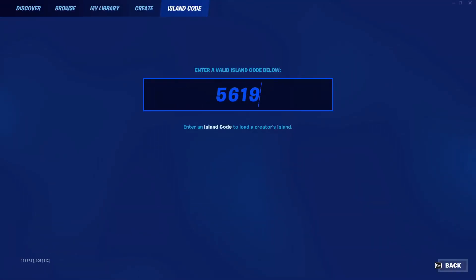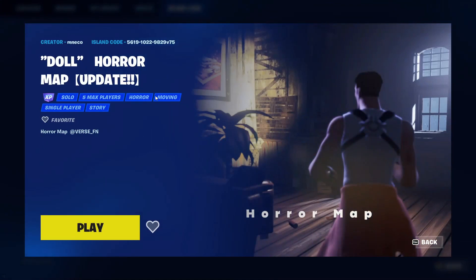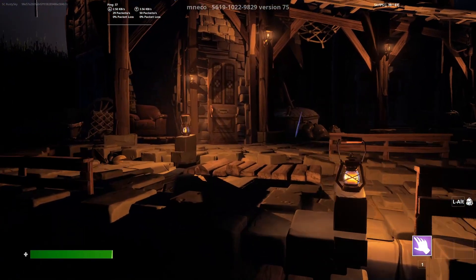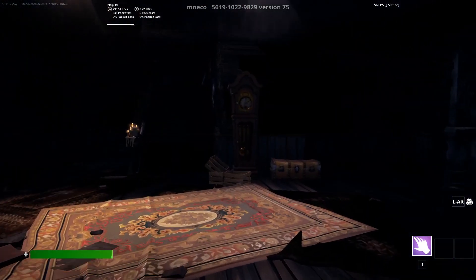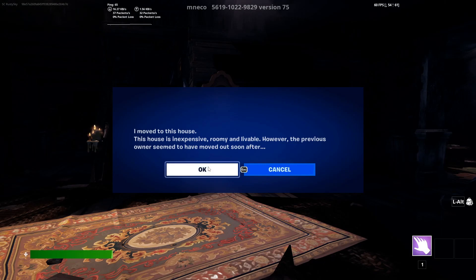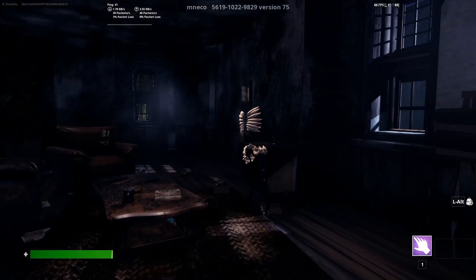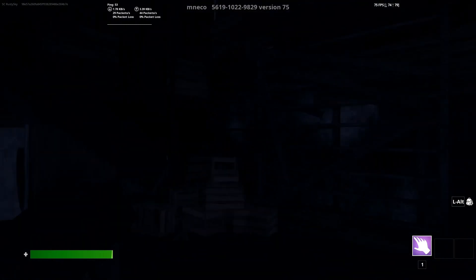Especially if you put on some headphones at night and you only play when no one is around — it is actually really scary. The map code is 5619-1022-9829. It is a horror map. It is a little scary. The craziest part is you're going to be in first person — first person makes it 10 times scarier. You spawn in right in front of this haunted house and you're pretty much required to go in. That's the storyline — you just moved in. Once you arrive inside, there might be a little bit of lag, but once everything renders in, you have just moved into this house. It is inexpensive and now it is time for you to look around. You will be asked to turn on the lights and you will be doing a lot of things in this house to try to fix it, but at the same time you might be running into things that might give you a little bit of a jump scare.